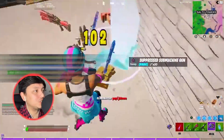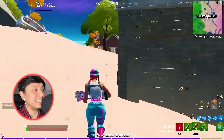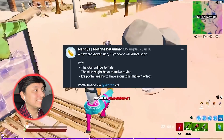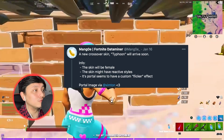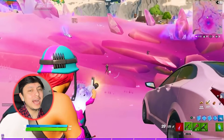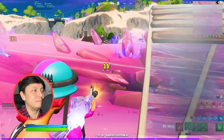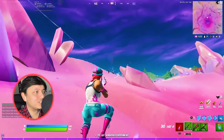We have more information about the Typhoon skin that was leaked. There is going to be a portal at Steamy Stacks. Mango on Twitter revealed the skin will be female, it will have reactive styles, and the portal will have custom flickering effects. The rumor is it might be Lara Croft from the Tomb Raider series, but there's a possibility it could be someone else. Let me know in the comments who you think it's going to be.